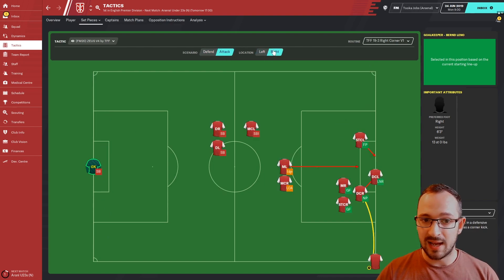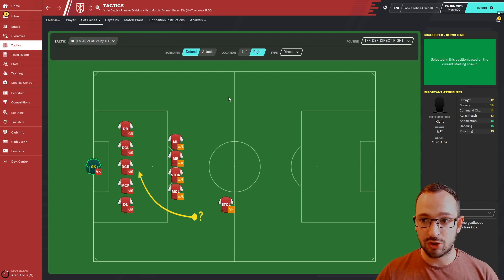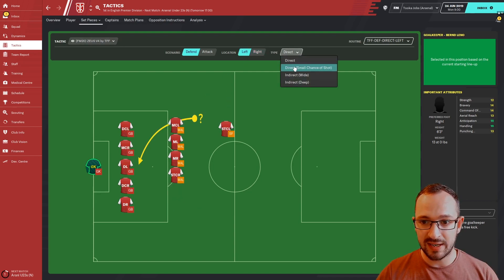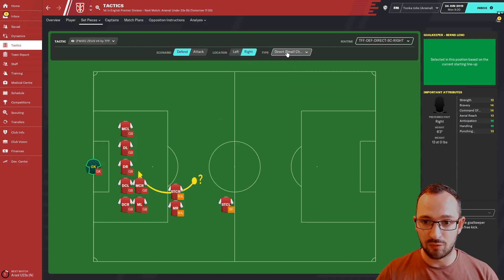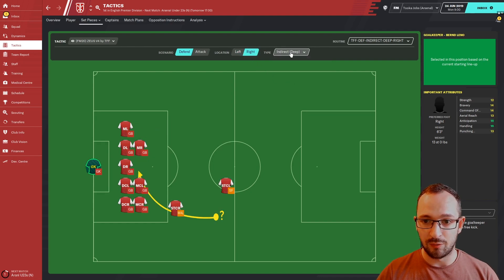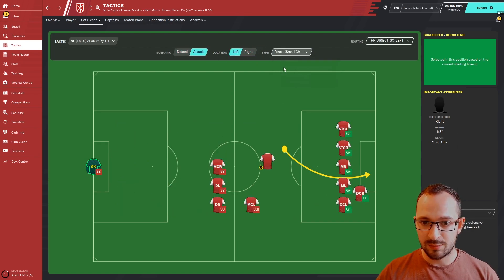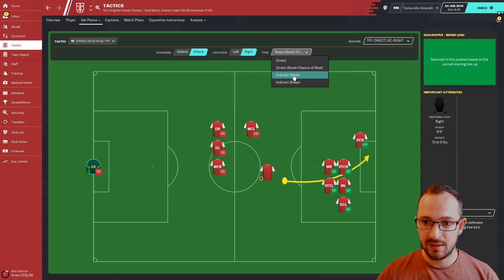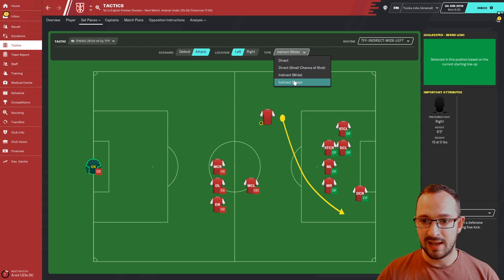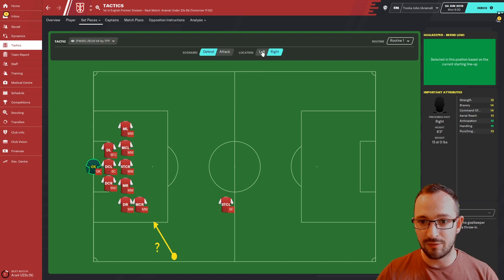Attacking Left and Attacking Right. As usual, if you can't download just pause the video and copy from what you can see here. Free kick instructions: Defending Right and Left, Direct Free Kicks Small Chance of Shot, Defending Left and Right Wide, Defending Right and Left, and Deep Free Kicks Defending Left and Right. Attacking Free Kicks Right and Left, Small Chance of Shot Left and Right, Wide Right and Left, Deep Left and Right. Finally, throwing instructions: Defending Right and Left, Attacking Left and Right. That's all the set pieces and individual instructions.